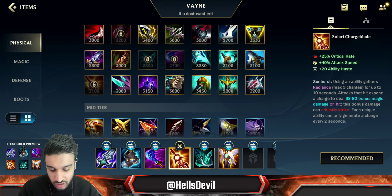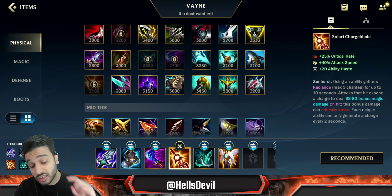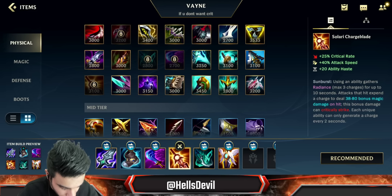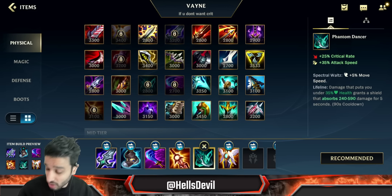Another insanely good item is Solari Chargblade — you also build that. However, make sure that after you build Solari Chargblade, you build another crit item. Build Solari either second or third — don't build it any later than that, because you want to have it fast.